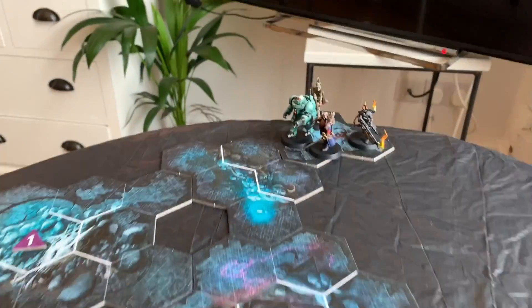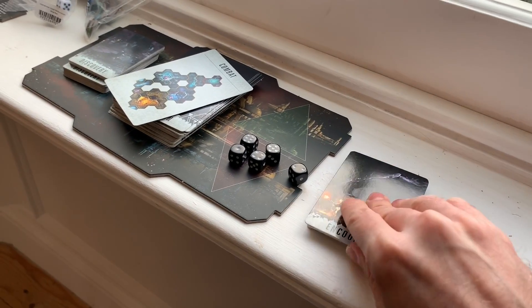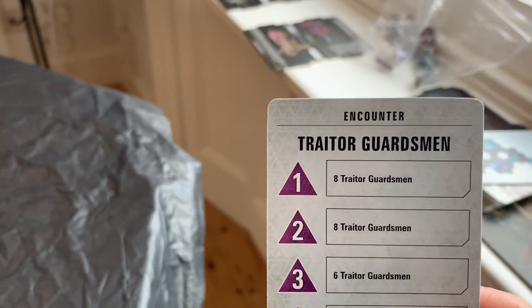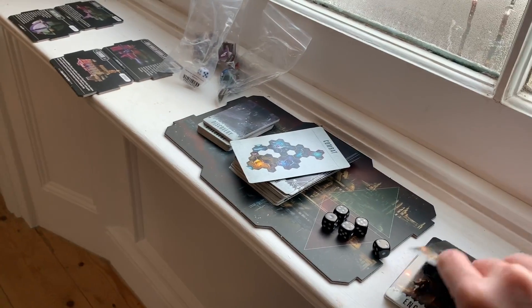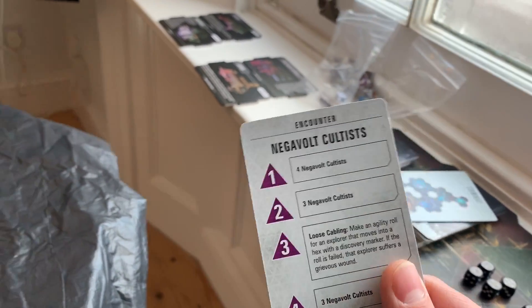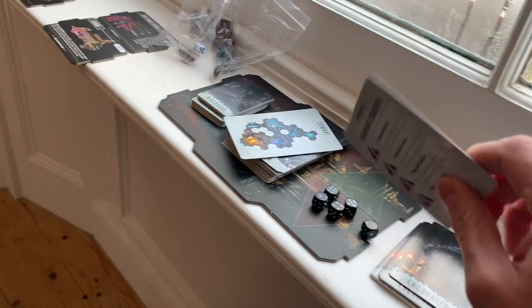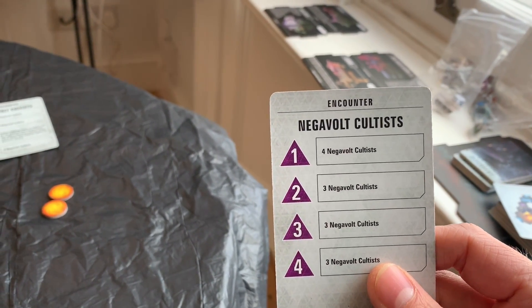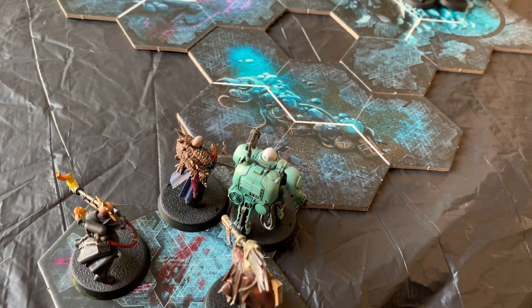The board is all set up. We're facing three types of enemies with the explorers at the end over there. First, number one on the encounter: we have got eight Traitor Guardsmen. That's not going to be easy and they're lining up straight in front of them. For number two, we have three Negavolt Cultists. And number three, down the bottom by the escapes, we have another three Negavolt Cultists. So the board's all set up for the first round of combat.